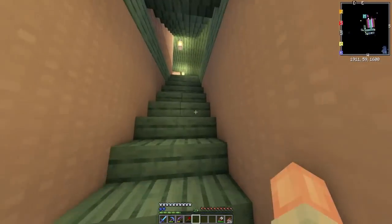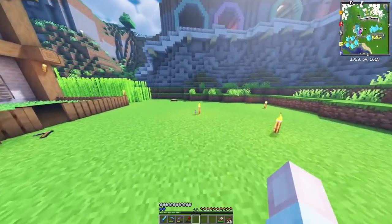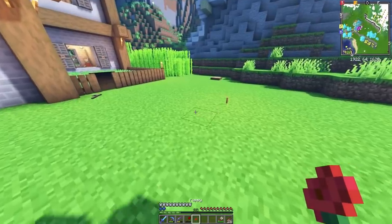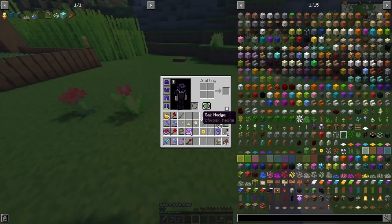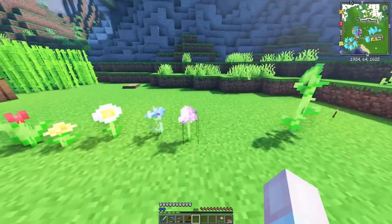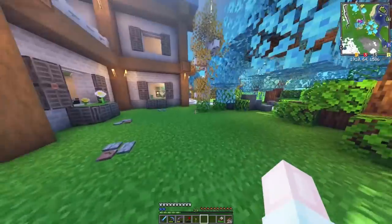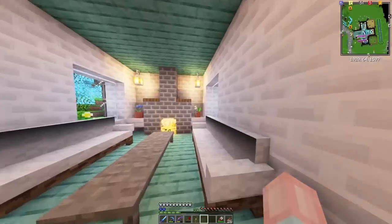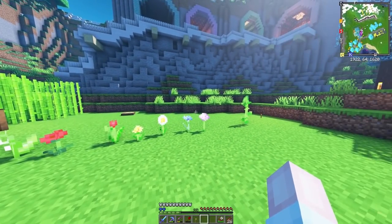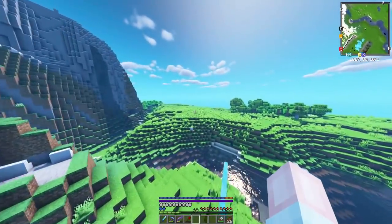We're going to lay all of our flowers down outside in a line just so I can see what I've got, what I need to go searching for. I've got red poppy, red tulip, yellow dandelion, hogside daisy, cornflower, allium. I'm going to put the sunflower over there and the two tall flowers to one side. I've got the daisies already. Do I not have any lilies of the valley? Oh, there's one. I'm missing some more tulips, peonies, and rose bushes. I think if I just grab my broomstick and have a little fly over, we may be able to find some other things.